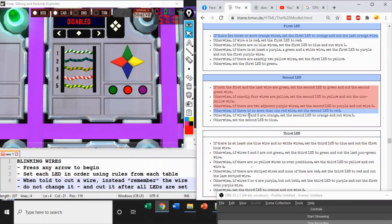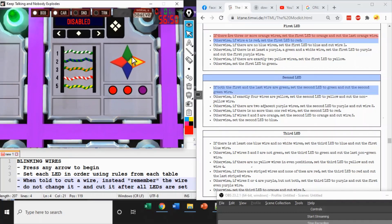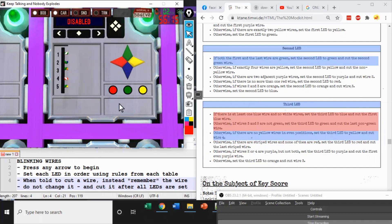Let's do it one more time. Press an arrow key to begin. If there are three or more orange wires — only one at position three — no. If wire 4 is red — yes — set the first LED to red. Second LED: if both the first and last wire are green, set it to green and note the second green wire (wire 2). Third LED: if there's at least one blue wire and no white wires — false; if wires 3 and 5 are not green — both are, false; if no yellow wires in even positions — true, set third LED to yellow. We already have our wire from the second table: cut the second green wire, wire 2. Module solved.